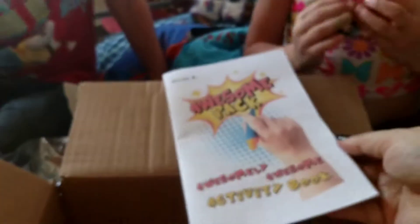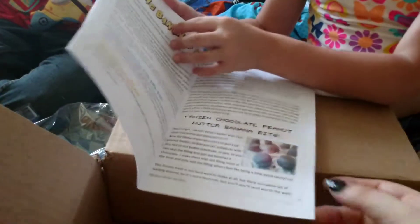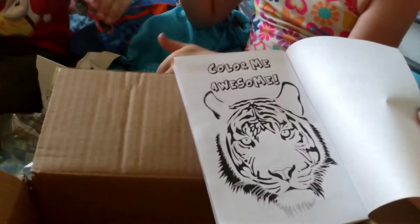We got pins, an Awesome Pack activity book, and oh look — there are some things in here you can do. It tells you how to make some treats. There are also coloring pages in this packet.